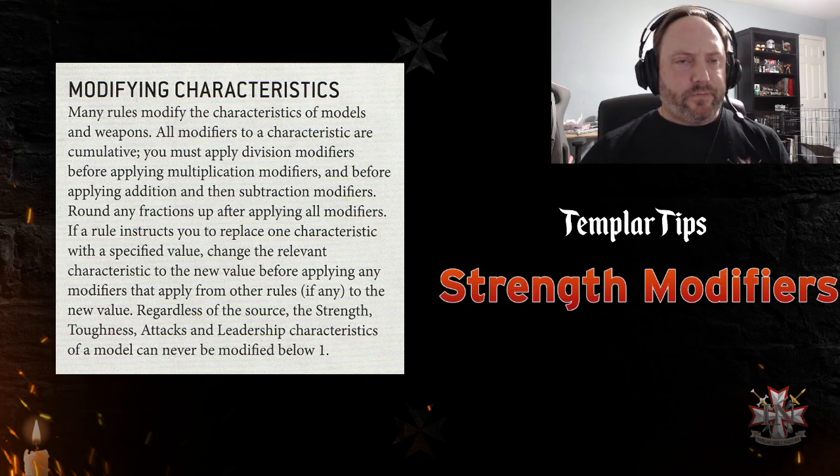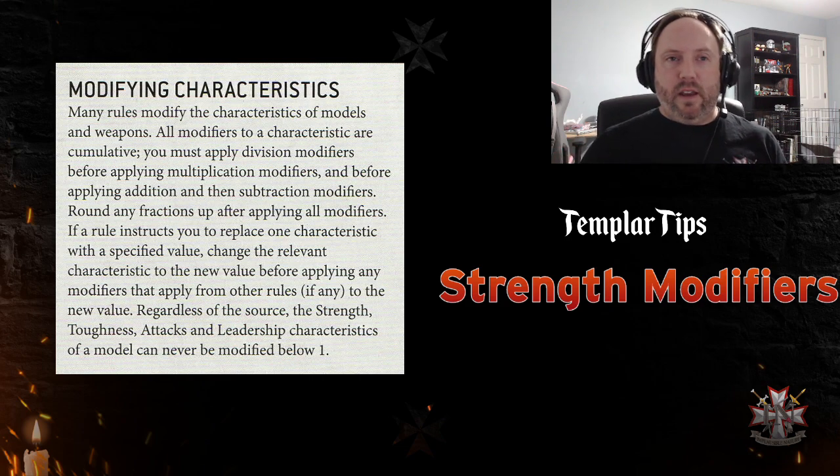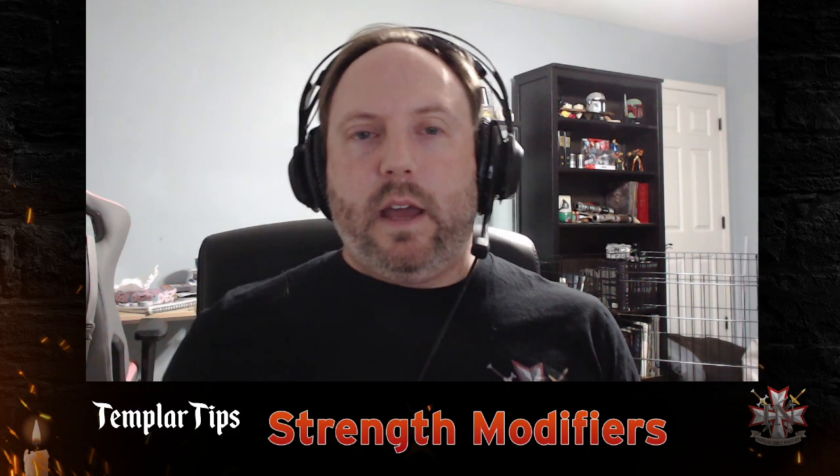As you can see, you're going to multiply first and then add. So a power fist — one of the free power fists we get now for our Primaris Crusader Squad — being buffed by Helbrecht is going to be strength nine, because we multiply first and then add.